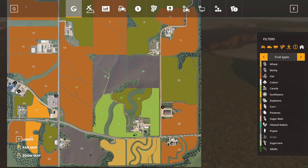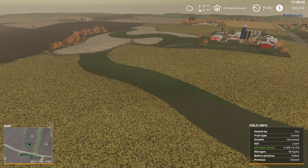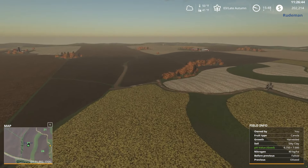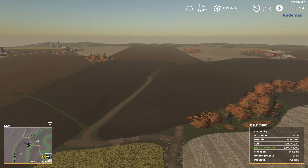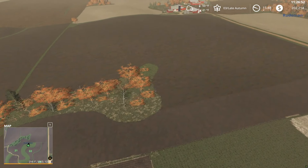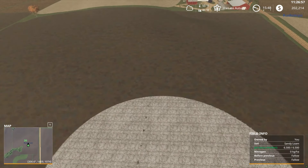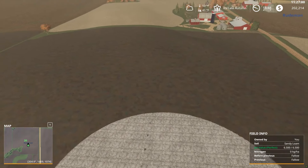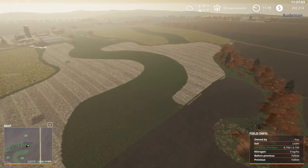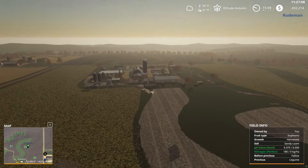So this is going to be fallow, and we need to figure out what we're going to plant on field 18 - this has been fallow this year. I can't seed yet so I'm going to have to speed time up, but I do have plowing to do. This one's ready to go - all I need to do is plant it. The rest of them need to be cultivated, and that one over there needs to be plowed.